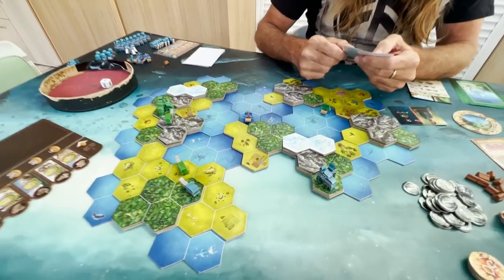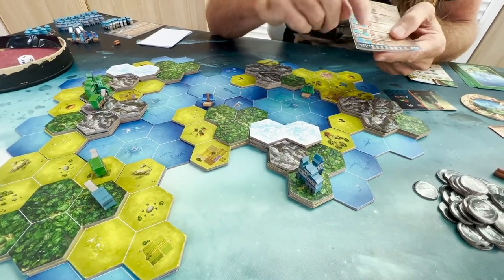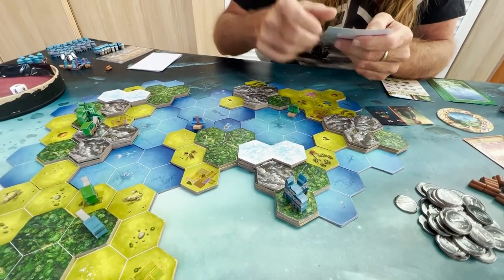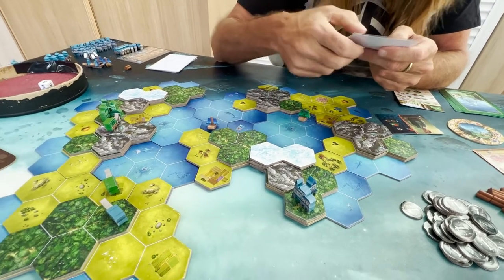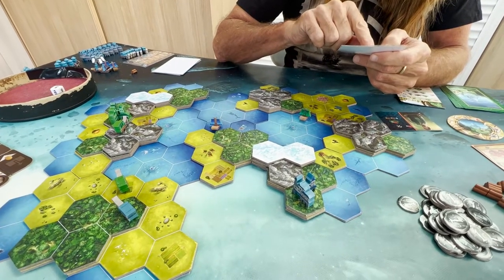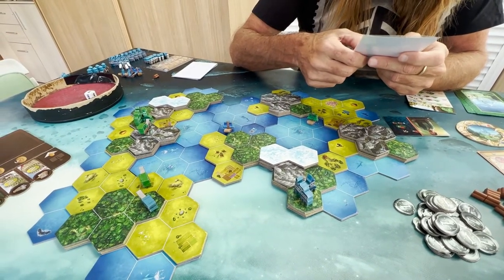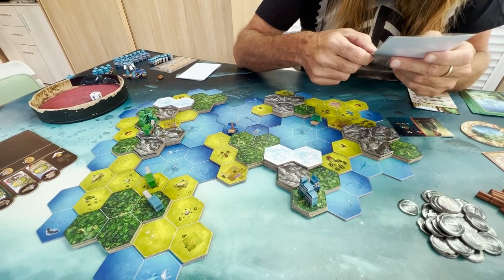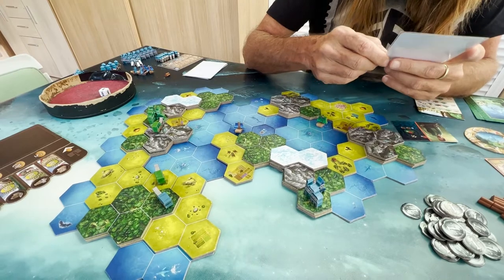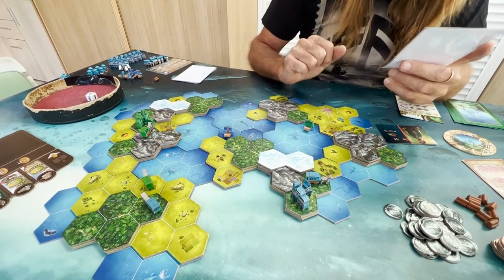The first condition says: 'If this village is coastal, place a new ship in the biggest adjacent sea.' The village is coastal but there's a cliff, so that can't be done. Next: 'If this village is adjacent to a friendly nomad, replace the nomad with a merchant' — no nomad adjacent, skip. Same condition repeats — skip again. 'If this village is coastal to a sea with at least one ship, trade with all ships' — not coastal to a ship. 'If there is no friendly nomad adjacent to this village, place a new nomad in priority on a plane close to the sea' — it's forest, not plane. So he pops a nomad in the forest. He's done with his card.